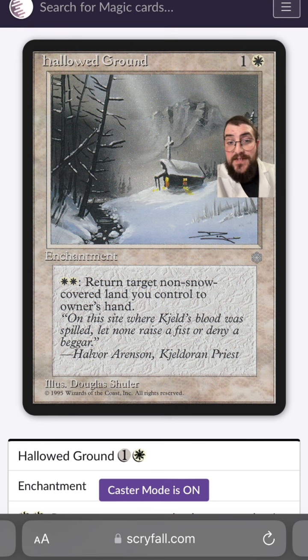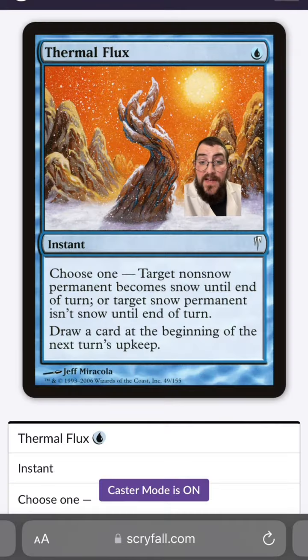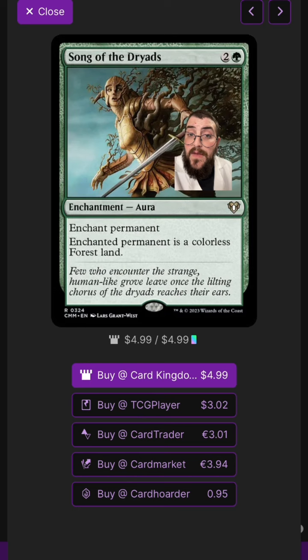My second cut is Boreal Druid. Yes, this is a snow creature, but the problem is it only taps for colorless mana, which in a three-color deck you're not going to want. I'm going to replace that with Thermal Flux, because this is a great one-mana cantrip, and depending on what's going on in the field, it wouldn't hurt to have an extra snow permanent where there wasn't one before.